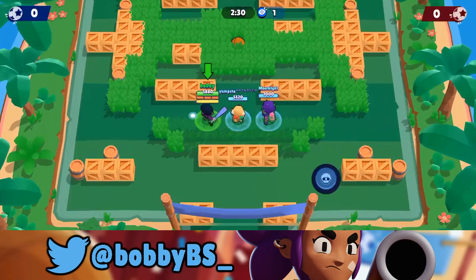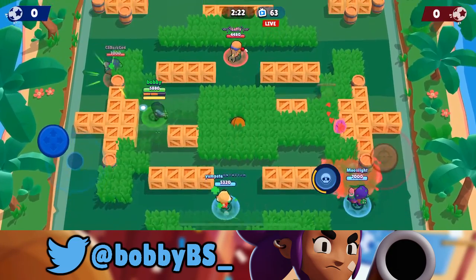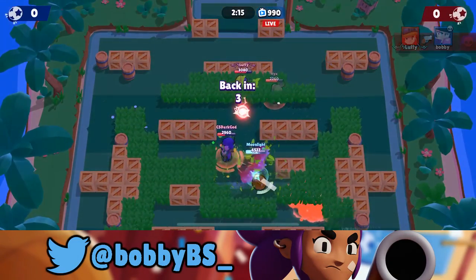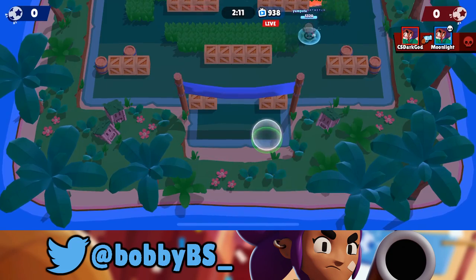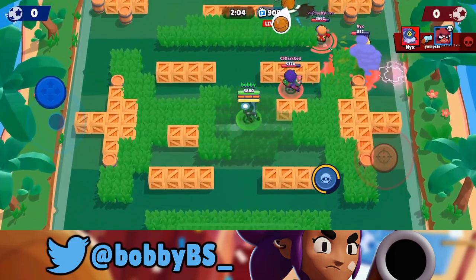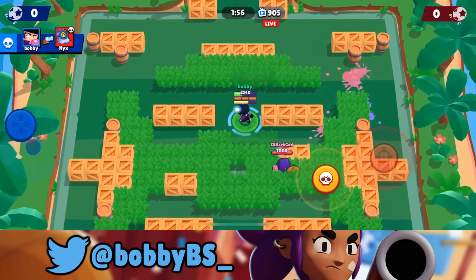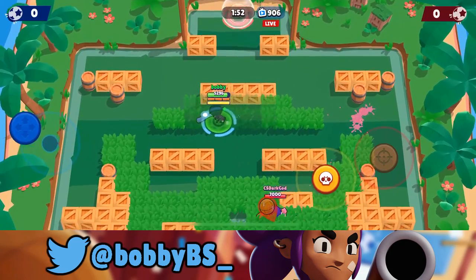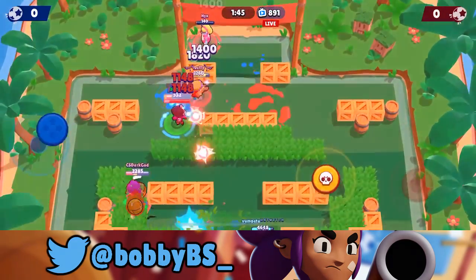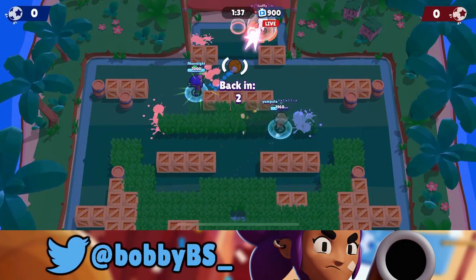Here we go into our fifth and final game — we're going up against a Rosa on our lane. First thing, just push that Rosa back; we get our super off, though we still go down. Moonlight's struggling a bit against the other Rosa. I get a shot with a really good bounce-back effect and kill two players on the other team. There's a Barley and a Jesse kind of trapped — the ball goes near the net but we manage to kill them and also hit the enemy Rosa to help Moonlight get that kill.